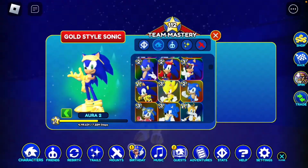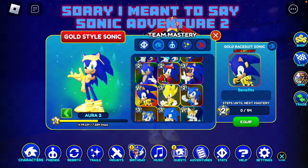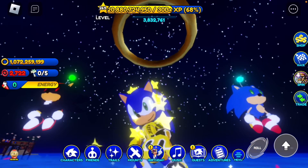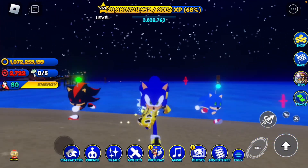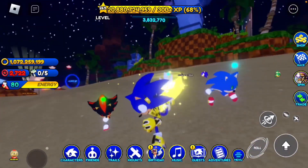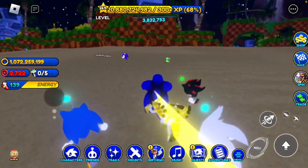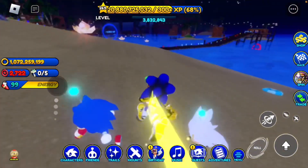We have equipped him. Race suit gold style Sonic has the Sonic Adventure 1 pose, which is pretty good. Let's equip him. This is race suit gold style Sonic — very cool character. He has the grind shoes, and he's personally one of my favorites out of all the other gold style characters. There's only like gold style Shadow and stuff, but he's one of my favorites.